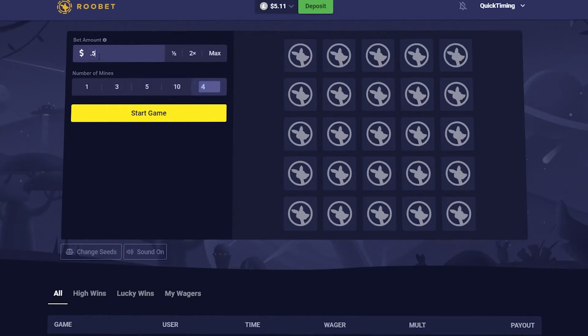So how does this strategy work? We're going to start with four mines and we're going to bet 50 cents at a time. This is the very first attempt — it might take a few attempts and a bit of time, but it does usually work pretty well.